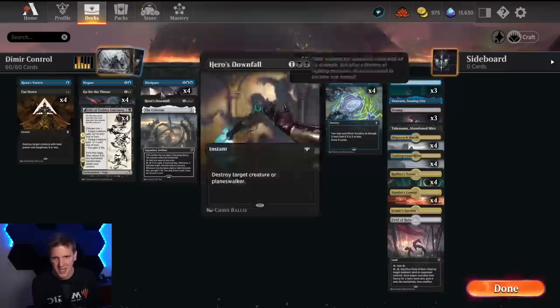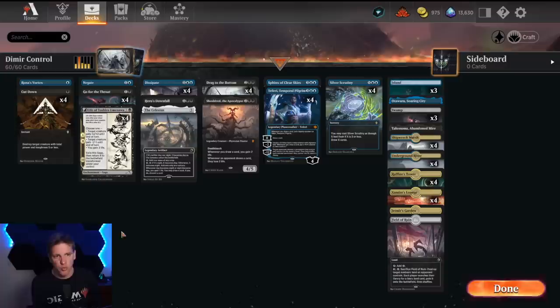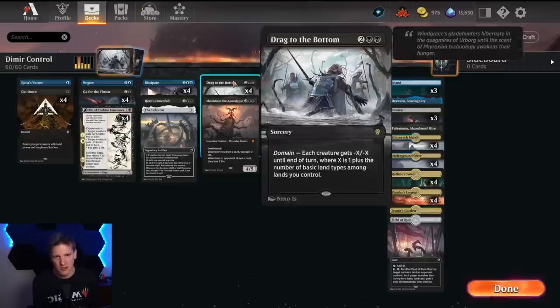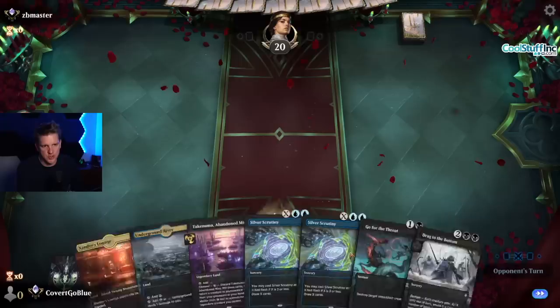The rest of the deck is a combination of cards to keep us alive: Cut Down and Go for the Throat, Leading Roles, Dissipate as the counterspell of choice because I want to exile things, and the Life of Toshiro Umezawa — a saga I'm running four of because I need to keep my life total high and hold off opponents with blazing fast starts. One-toughness creatures, Thalia in particular, are very fun to kill with it. The Memory of Toshiro, if we flip it, is a great way to get extra pips on your Silver Scrutinies. I really like Life of Toshiro Umezawa in Dimir to bridge the gap before you cast Drag to the Bottom. I think this is a deck you can rank with — watch the videos and make that judgment for yourself.